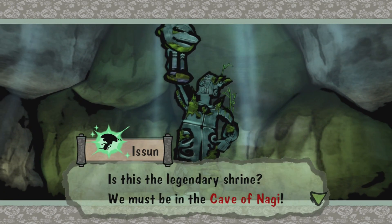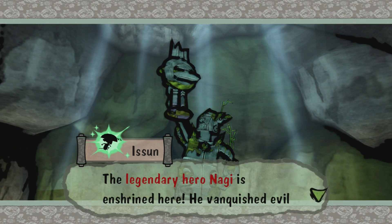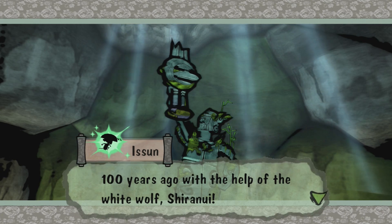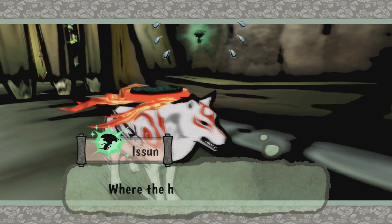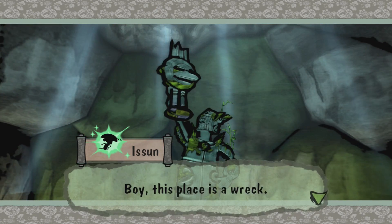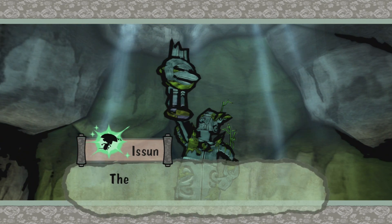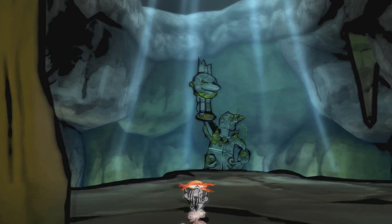Is this the legendary shrine? It must be in the cave of Nagi. The legendary hero Nagi is enshrined here — he vanquished evil 100 years ago with the help of the white wolf Shiranui. First the river of the heavens, and now this place. Where the heck are we, Furball? This place is a wreck. That sword's in really bad shape. The gods sure didn't do much to protect this place.